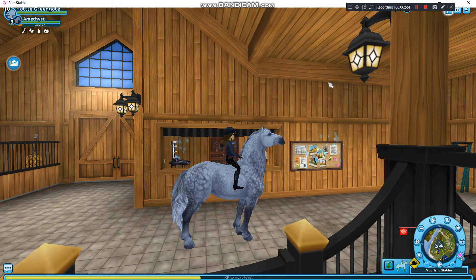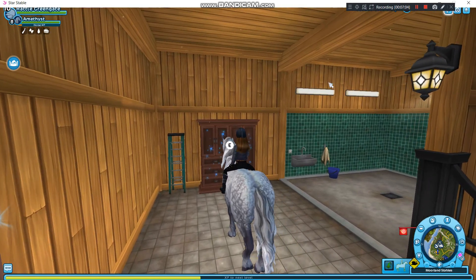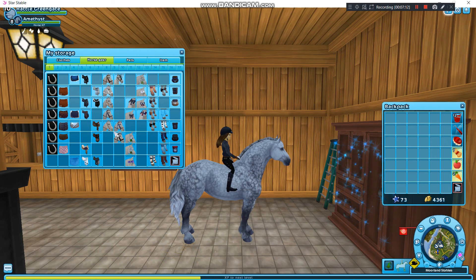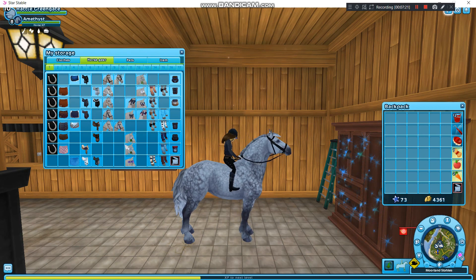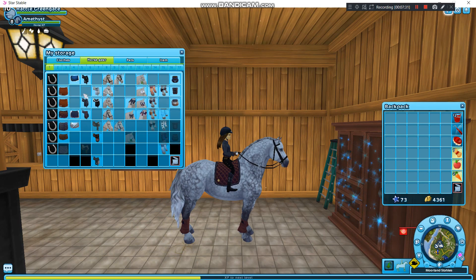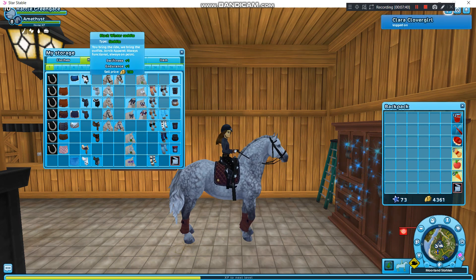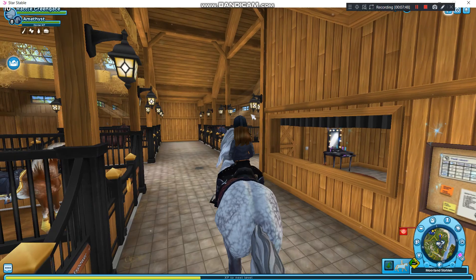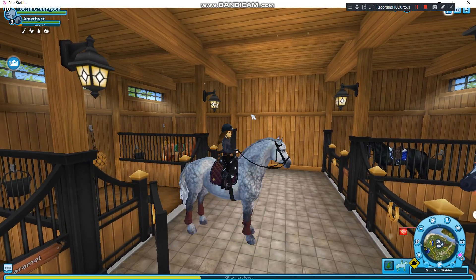Okay, so now that Aurora's back in her stable, next up we have my Percheron. My Percheron is called Amethyst, and they're actually one of the biggest horses in the world. I wasn't really sure on what I was going to do for this horse, so I decided I would just go for a base. I think that this looks quite nice because dark colours usually stand out more on lighter horses. It just looks really nice. On to the next horse.